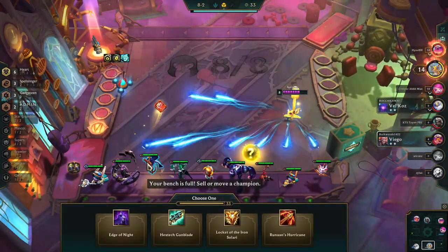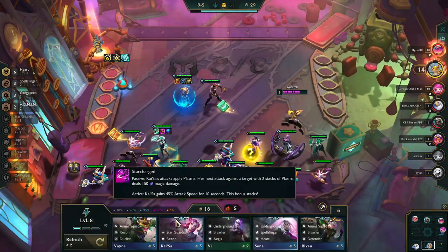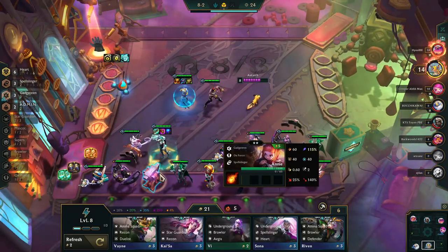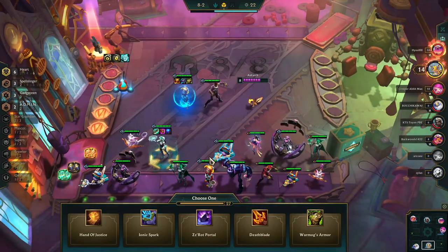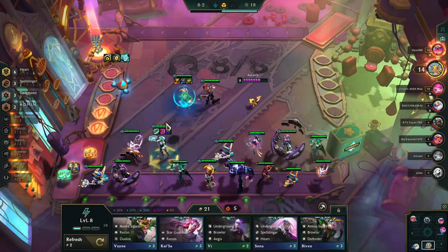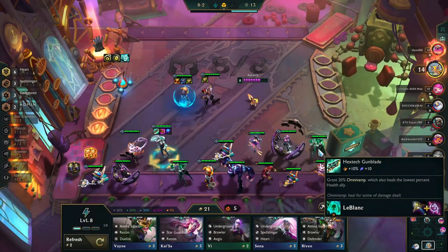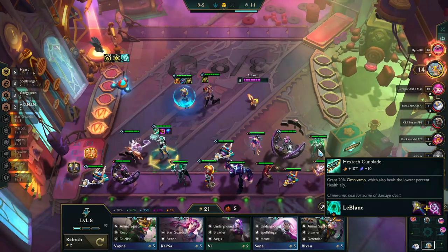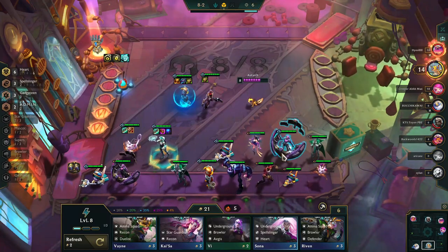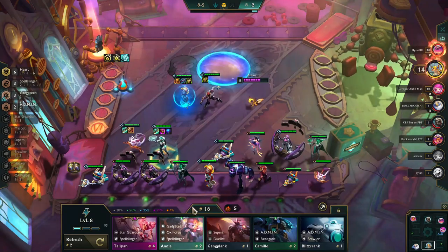It's time for our next two item choices. First I'm grabbing the Hextech Gunblade to add more healing to the team. Then we sell someone to get the Anvil — that still bothers me — but I go ahead and grab the Warmogs to put onto Lee Sin for more staying power up front. The Heart build really relies on the game lasting a long time, so I'm using items to extend the game and thereby gain more power.